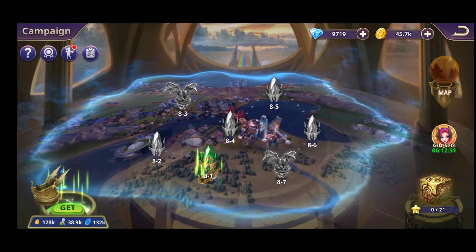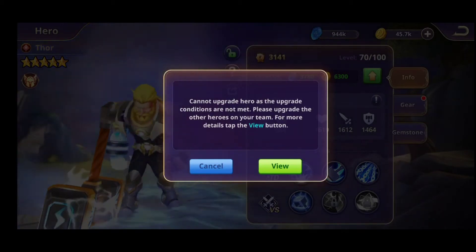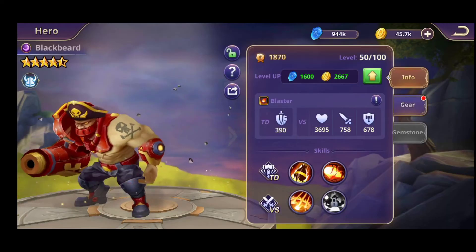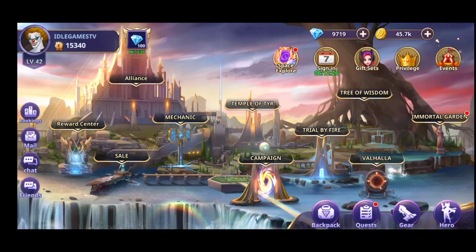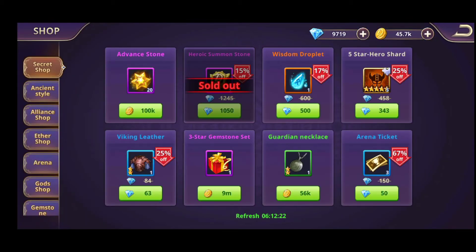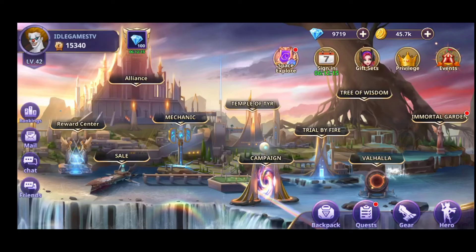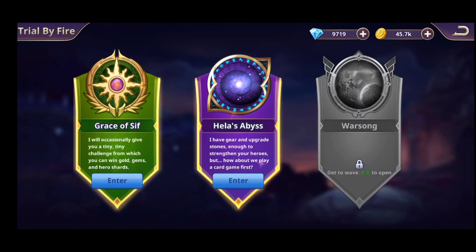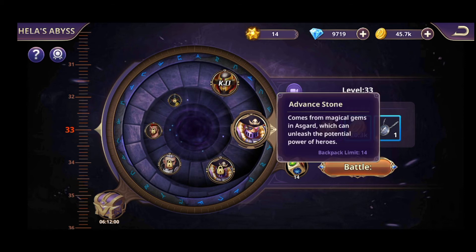Basically after you fight further and further in the campaign, you're gonna realize that your heroes are really really weak. You need to level them up, and you're gonna encounter a really difficult thing: you will not have enough advanced stones to upgrade your heroes. As you can see, I need 600. So after you buy heroic summons with gems and fight in the campaign daily, you're gonna go into the Trial of Fire and fight in Hell's Abyss. Go as far as you can, and as long as you have good heroes and level them up, you're gonna get advanced stone rewards.